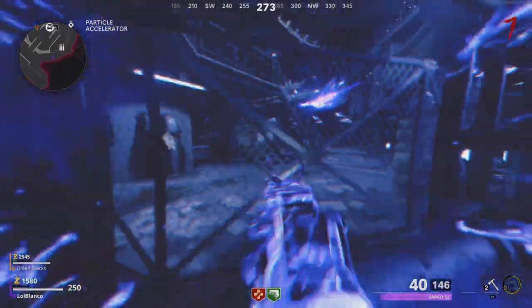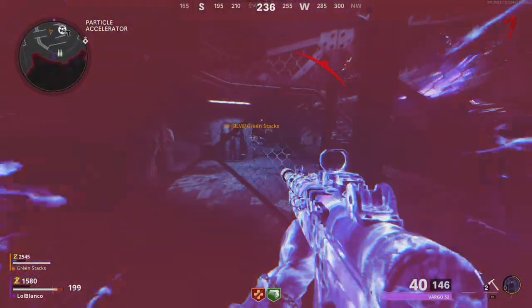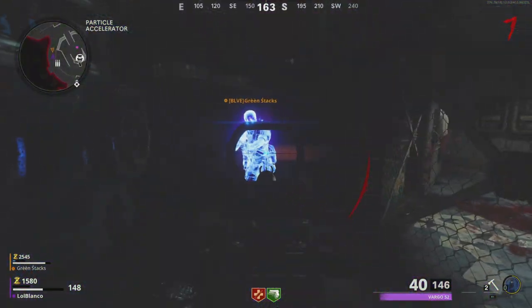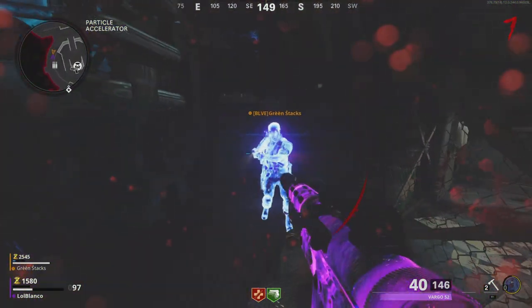Then Aether Shroud. Once you Aether Shroud, you'll be outside the map. Once you get outside the map, you're going to wait for your partner to do the same exact thing. There you are. Once they've made it out, I'll pretty much tell you where to go from here.